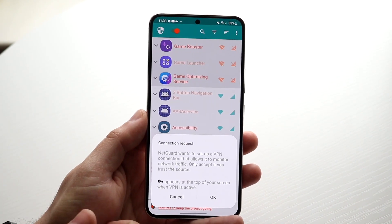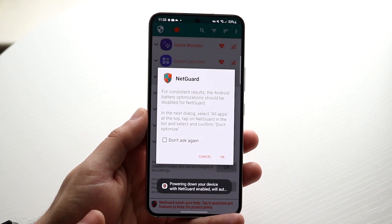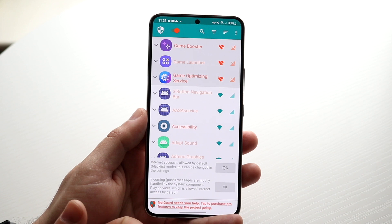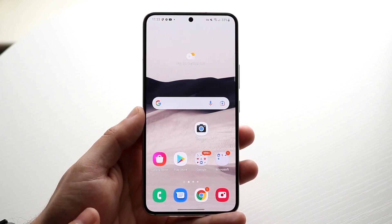NetGuard will say it uses a local VPN — go ahead and click OK. It will show a connection request — click OK. It may also say something about Android battery optimization for consistent results — click OK. You don't have to do anything else at this point.